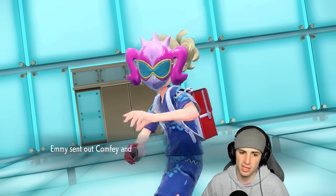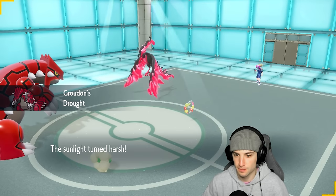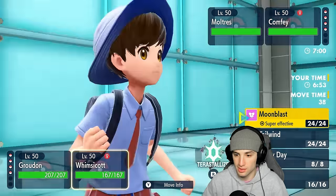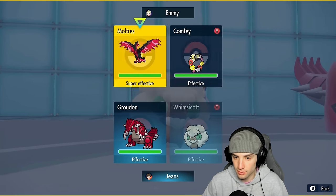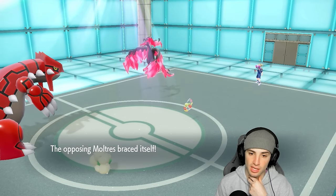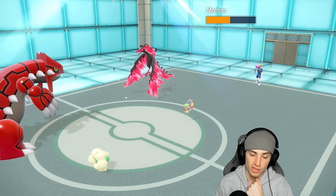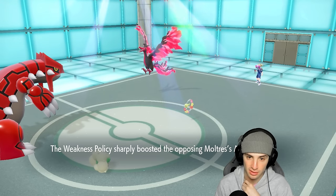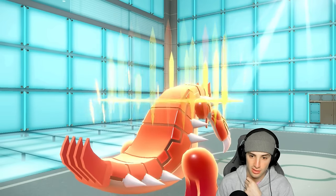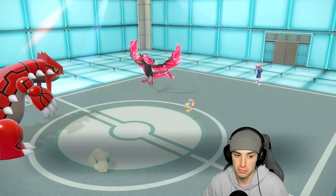They lead Comfey and Moltres. I think we still set up Swords Dance, but instead of Tailwind we Moonblast the Moltres. Groudon Endures — that's fine. Comfey uses Berserk and pops to plus three. Swords Dance flies. What are you doing Comfey? It ends up popping Trick Room. From here I might as well go into Moonblast, probably just using Floral Healing. Moltres uses Fire Wrath — ouch, scary — but Moonblast picks up the KO. Got rid of Moltres!